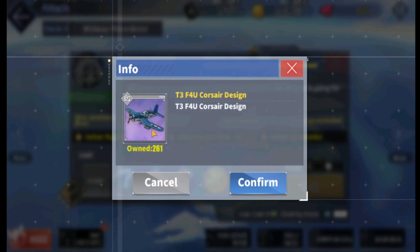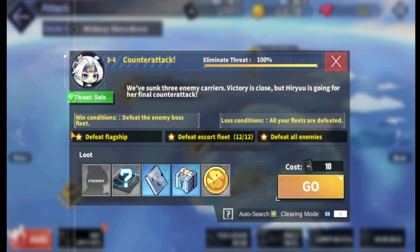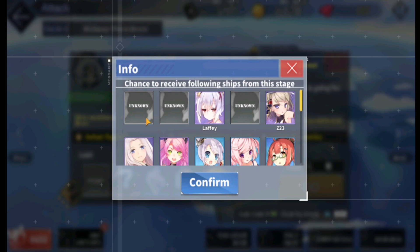Corsair designs are also a decent plane, especially in the beginning — the purple versions are good to have. And of course, people just can't stop talking about 3-4 because you also get the fox girls.